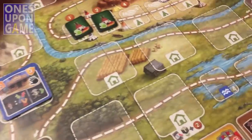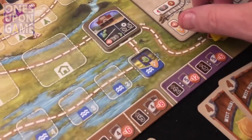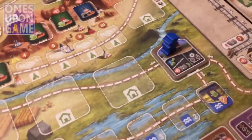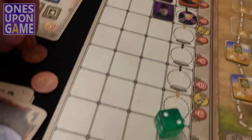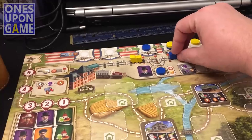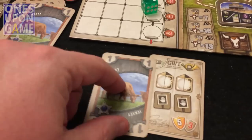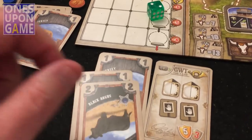Back to my turn — you can see how quickly this really runs. I'm going to try to move my train again. I pay two and move my train up to two spaces. I realize I forgot to draw my hand first, so I draw all four cards.